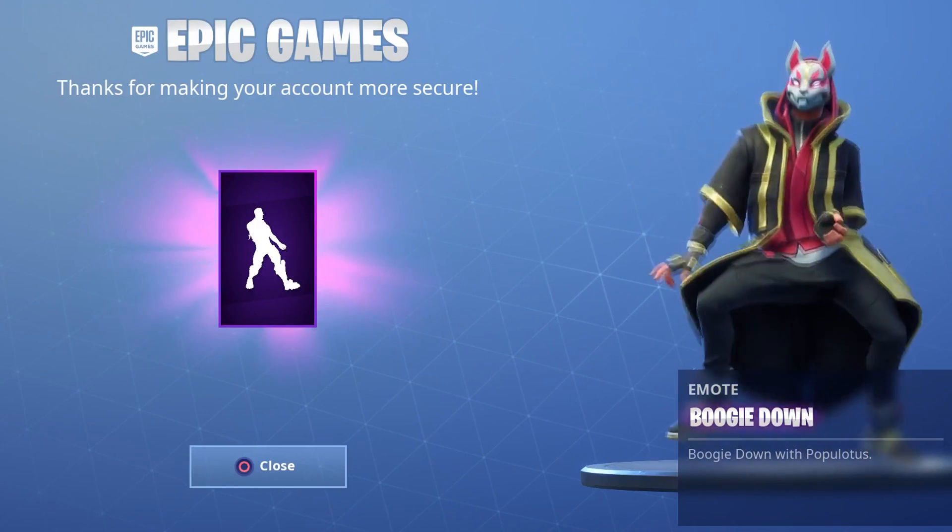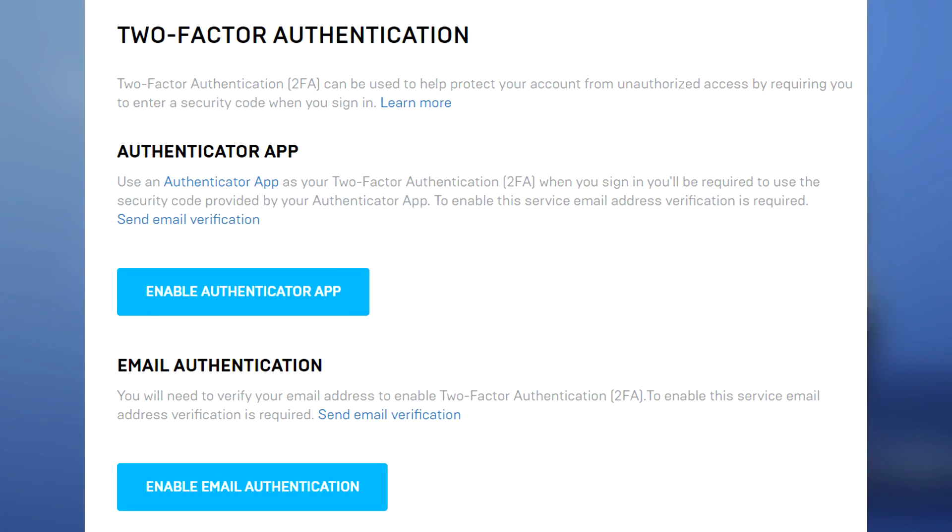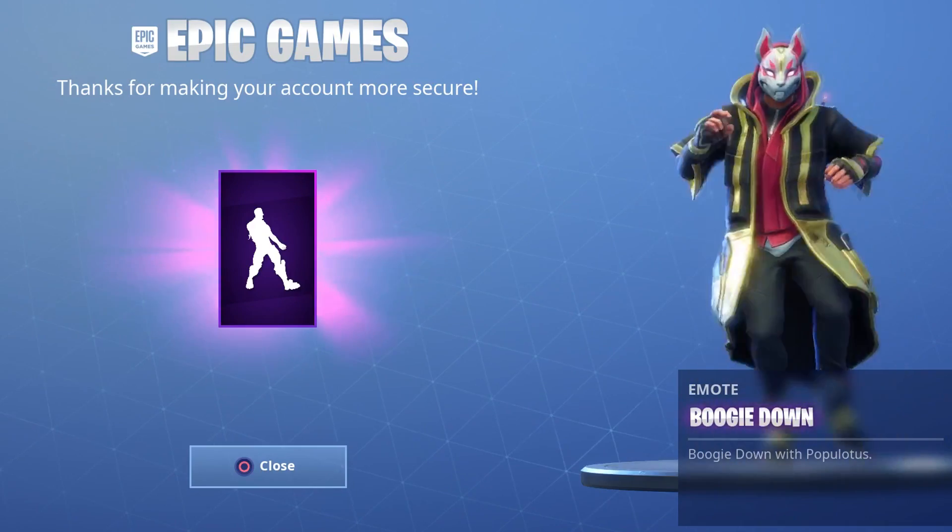Once you're there, you have to either use the authenticator app or you have to do the email authentication. Personally, I'd just do the email authentication — it sends you an email, you verify it, and that's it.